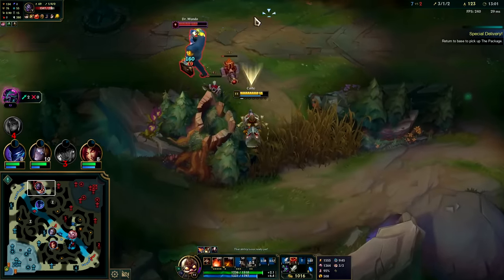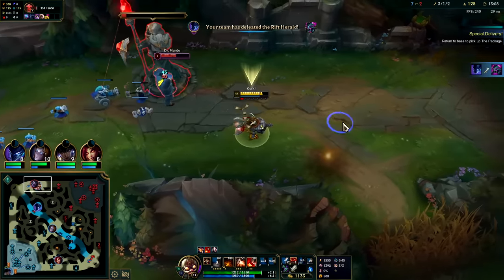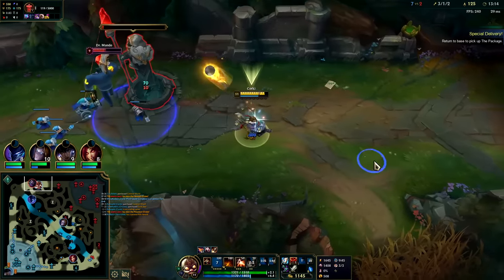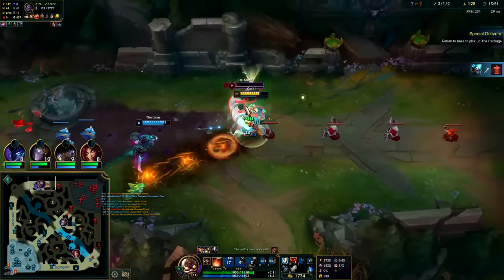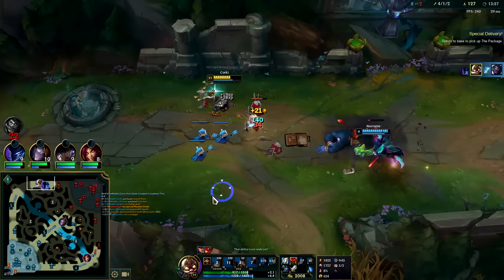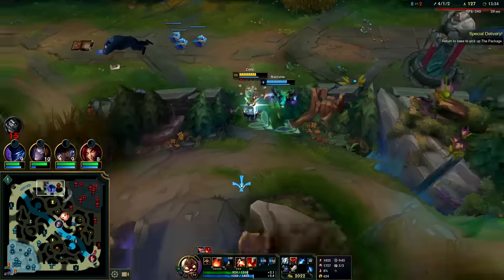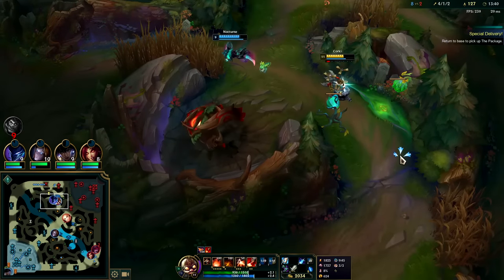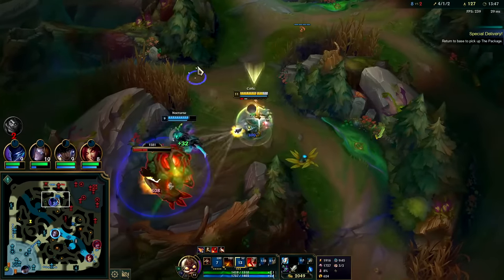Got him with auto R auto. We're outspacing him — he didn't space back for some reason. Auto Q — you have no turret, my guy. Auto R auto, get him with the W auto Q. We can stay and play for his red buff. Pop it so they don't know where it came from — if you shoot it right at them they'll see the projectile light wave moving and know where you hit it from.